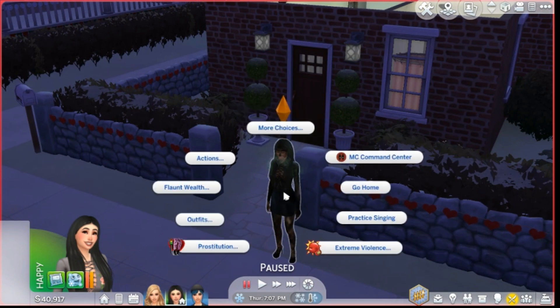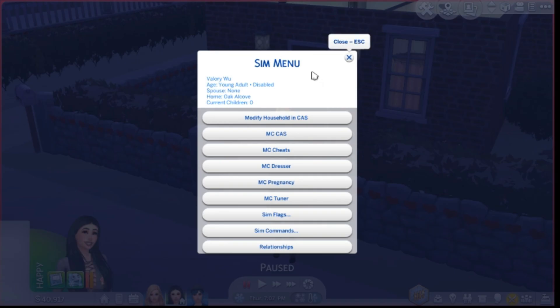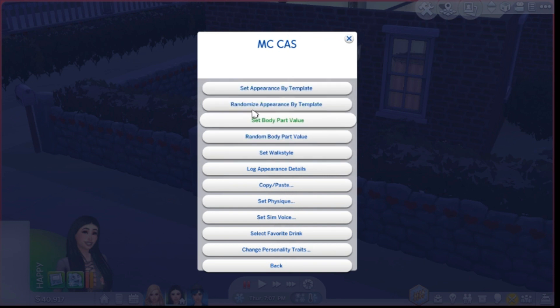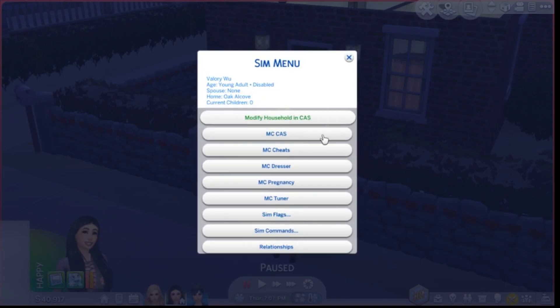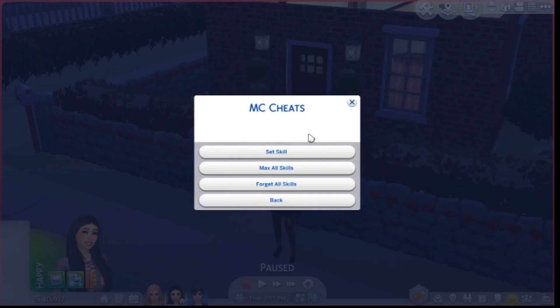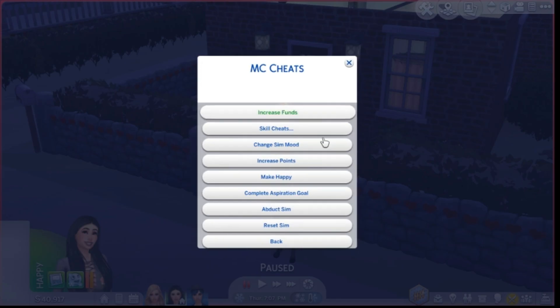Once you have the mod downloaded, click on your sim and you should see a tab saying MC Command Center. Click on that and this menu pops up. There's 'Modify Household' and 'Create a Sim MC' — that's CAS cheats — so you can set appearance, randomize appearance, set body, set walk, copy and paste, set physique, and change personality traits, which is really handy.